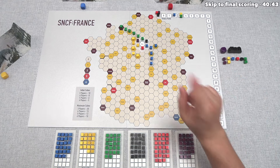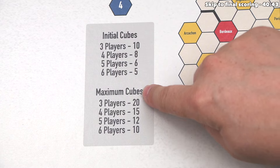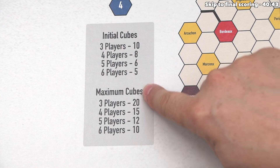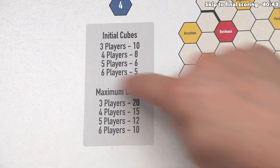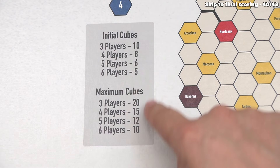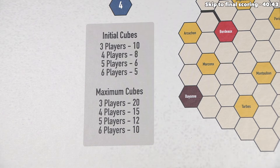One important thing about final scoring: there is a maximum cube amount. In a four-player game, that maximum is 15 — you can go over 15, however every cube you have in excess of the maximum will cost you 20 points. So you have to be careful when selling one stock and taking two. If you do this too much too early, you might find yourself unable to grab good stock later without suffering those 20-point penalties. Sometimes it's still worth it if gaining a stock over maximum increases your portfolio by at least 20.